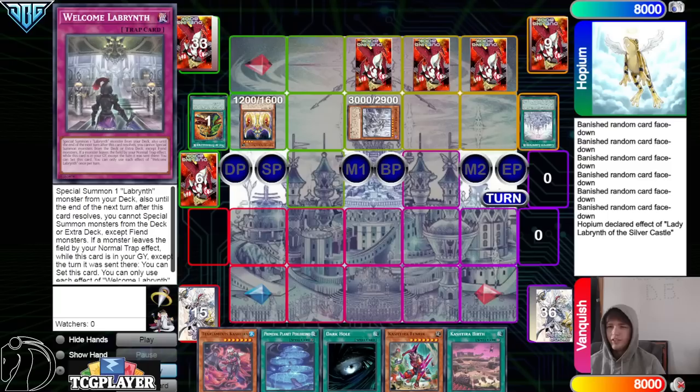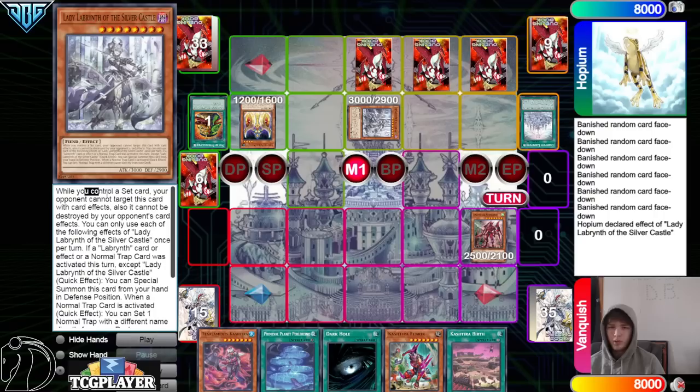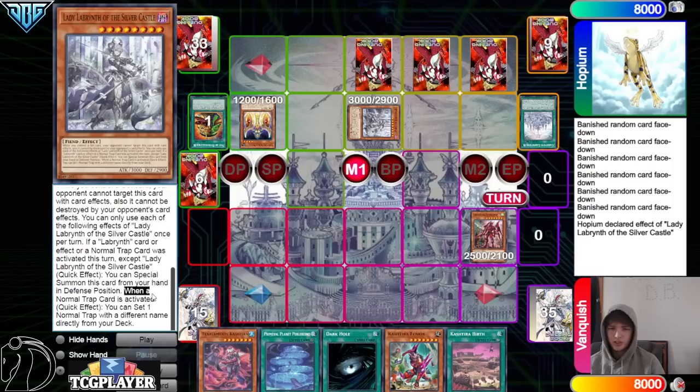Draw — Tier Unicorn. Special summon out Tier Unicorn. This can't be destroyed by Dark Hole. If you read it: while you control a set card, your opponent cannot target this card with card effects and also cannot be destroyed by opponent's card effects. Special summon out Unicorn.